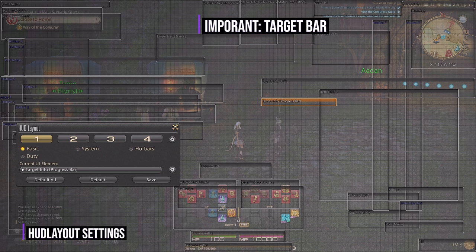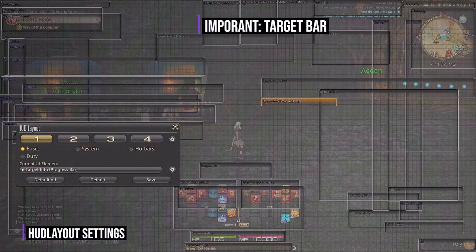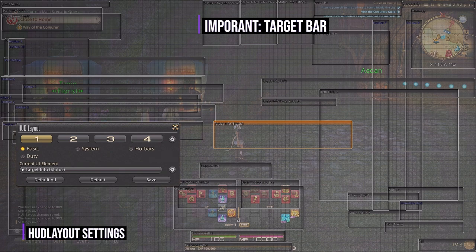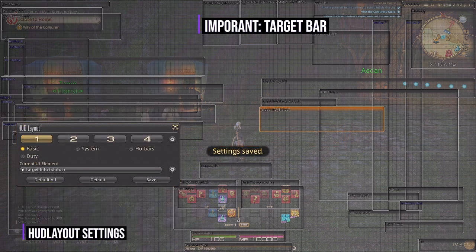This will show you what your target is casting. Later on you'll have enemies, adds, or bosses cast certain abilities with cast times. As you play more you'll start to recognize these abilities as you replay content, dungeons, or trials. Once you start learning the names of these abilities you'll be able to understand which attack is coming next and be able to preemptively move in order to avoid it. This is crucial for later dungeons as they get harder as well as end game, so make sure to start paying attention early on. You'll want to get that progress bar right near your character so you can always see what attacks are coming next and start learning the flows of battle.